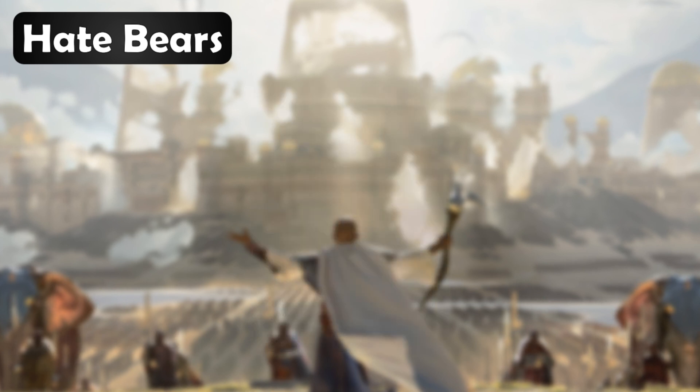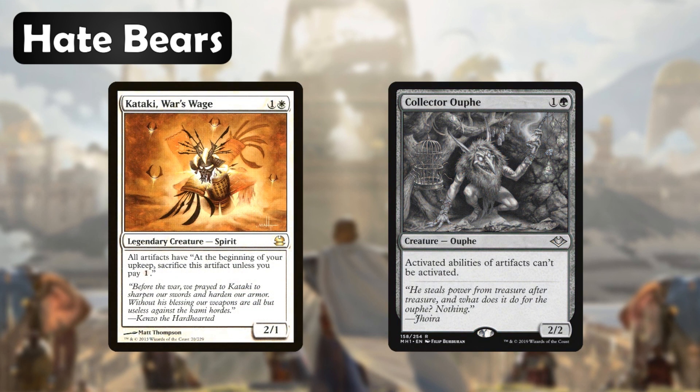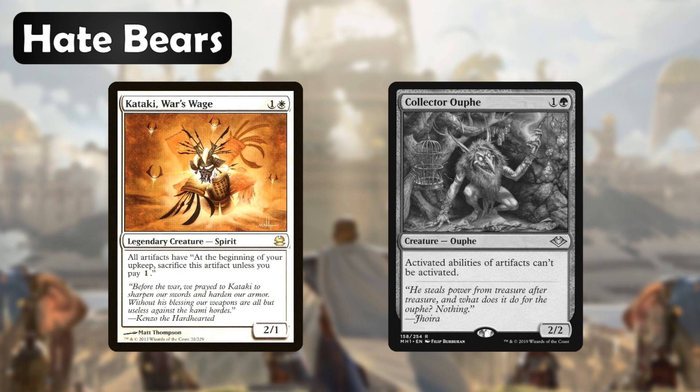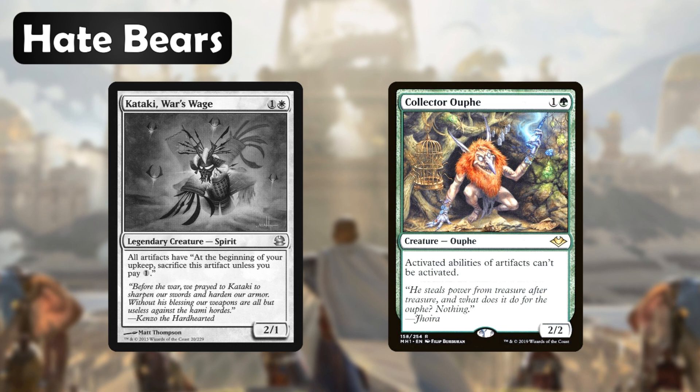Now we have a couple of artifact hate cards in Kataki, War's Wage and Collector Ouphe. Kataki, War's Wage is going to make our opponents pay one for each artifact they own at their upkeep — if they choose not to, they have to sacrifice that artifact. This will either restrict their mana use or cost them all their artifacts. Collector Ouphe just straight up says activated abilities of artifacts cannot be used. We only have seven artifacts in the deck so this won't affect us too much, and if we end up needing to use an activated ability of an artifact, remember this deck has tons of sacrifice outlets so we should be able to get rid of it if we need to.